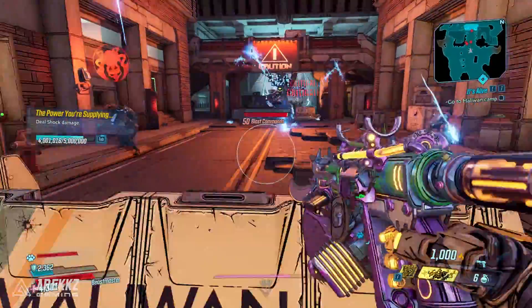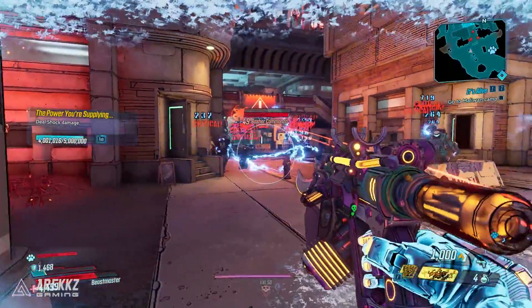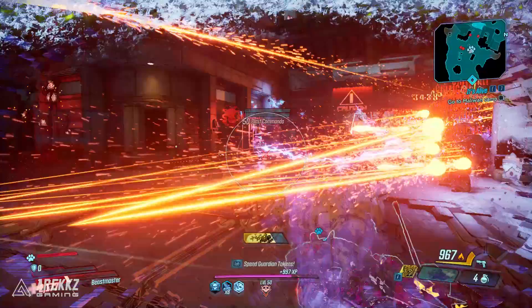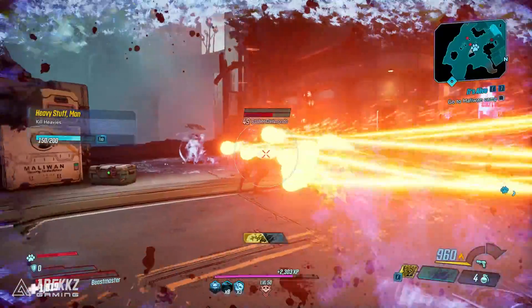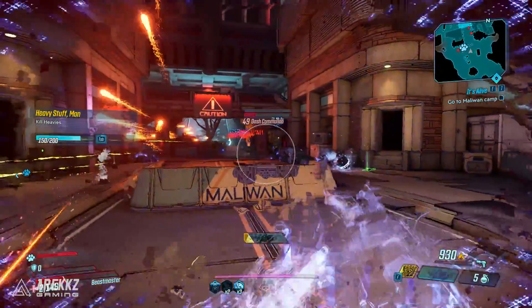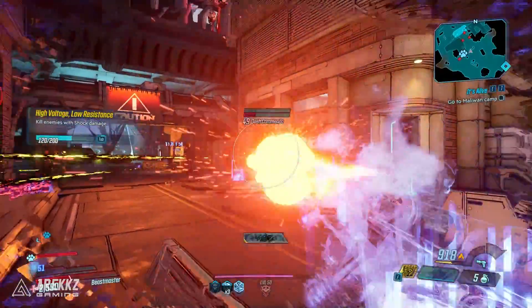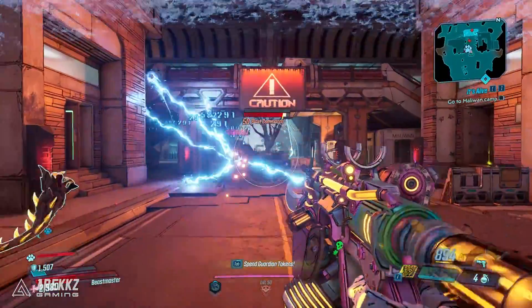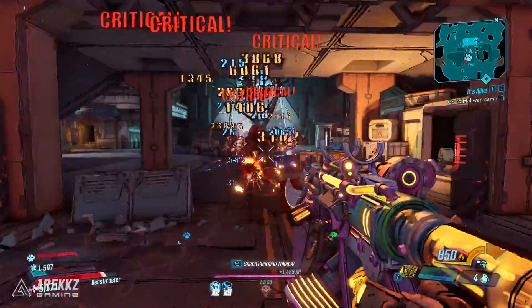Anytime you get into shielded enemies, throw this into a crowd — throw a few of them into the crowd — and you just see chains of lightning everywhere. Their shields are gone, and then you can swap to a weapon that can just rip through health, burn through enemies, and of course it is just a great CC weapon. Plus, having the shock effect is also a good way of CCing enemies. Some of them get caught in that shock status and they start screaming, they don't really do much, so it's kind of a good thing in that respect as well.